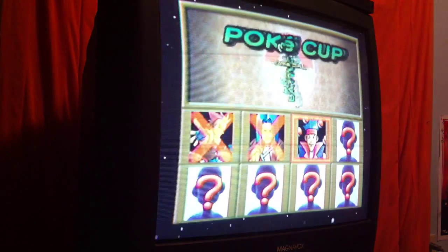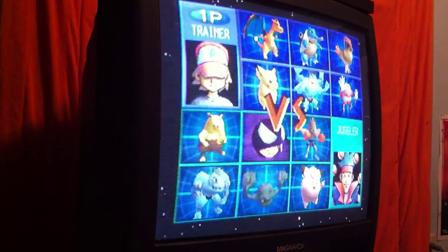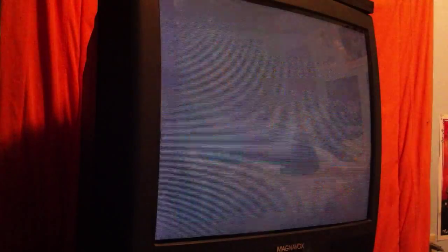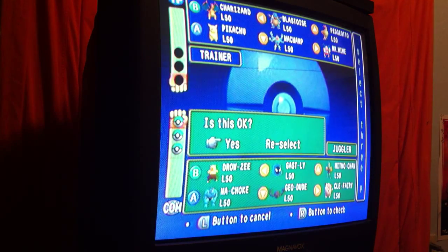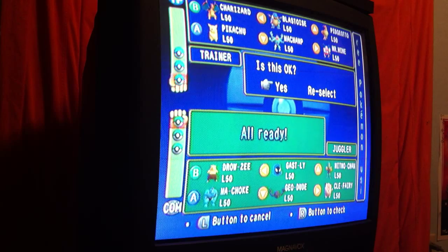We got the Cascade Badge! We go into round three — let's hang out a Juggler this time. Machamp is out for this one, so let's use Pikachu, Blastoise, and Mr. Mime.